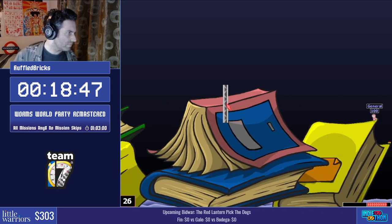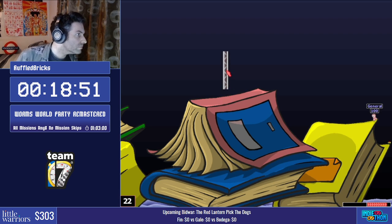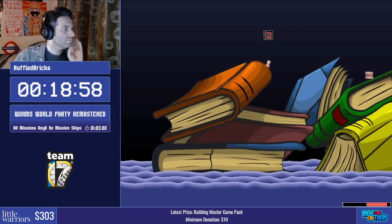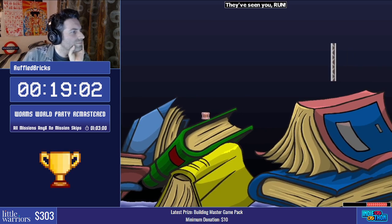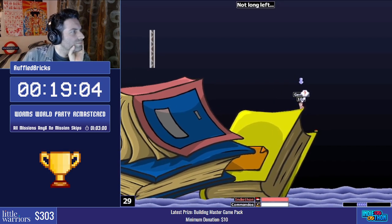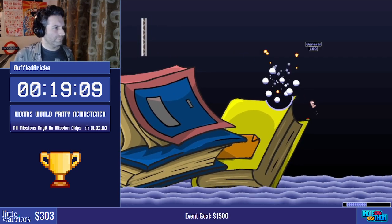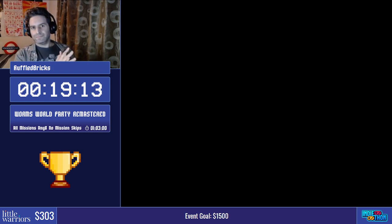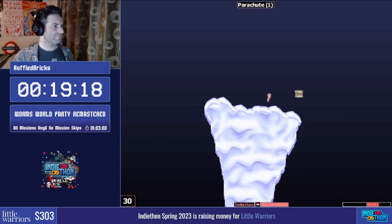On to Bookworm — we have a pretty ridiculous strat here. If we place a girder at an exact location at an exact time keyed to the timer in the lower left-hand corner, then we can get the worm on the right side to hit himself. Let's see if we got it... awesome, got it that time. Love to see it — it's almost frame-perfect, the girder has to be in the right spot, a lot of things have to go right.